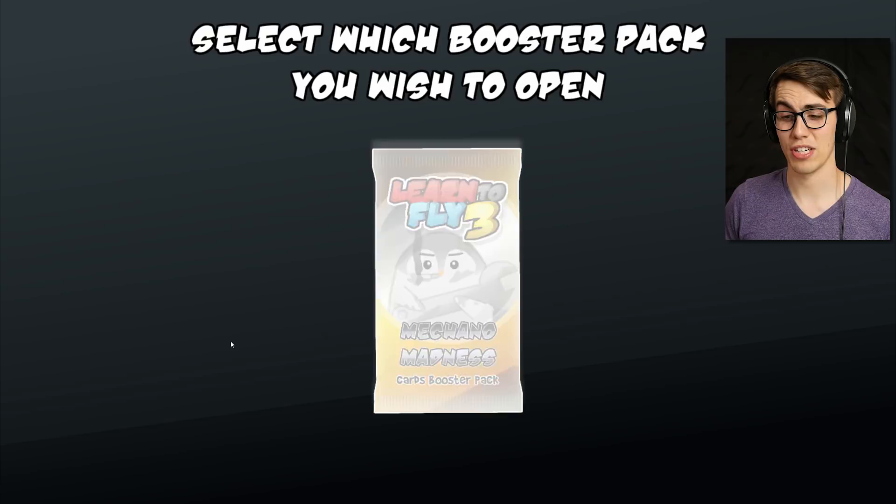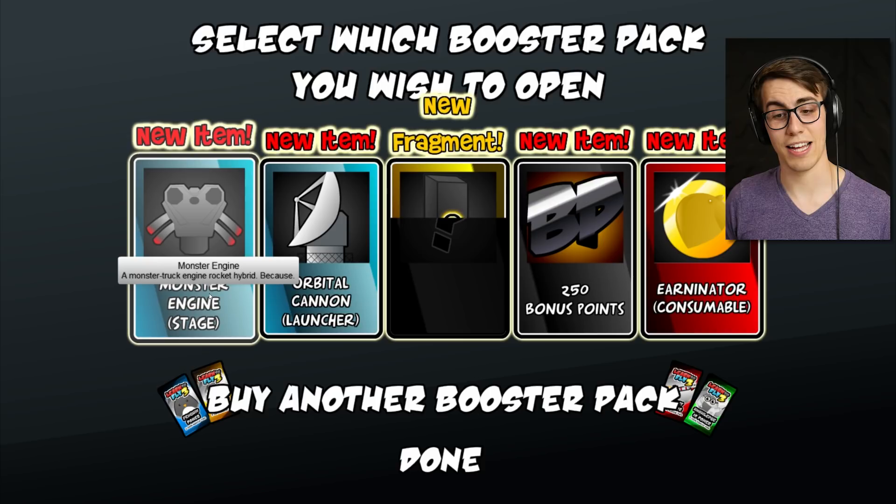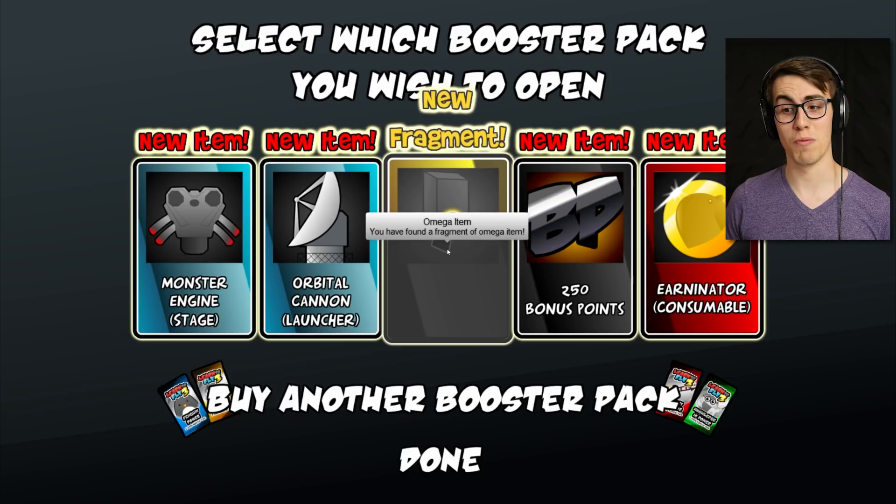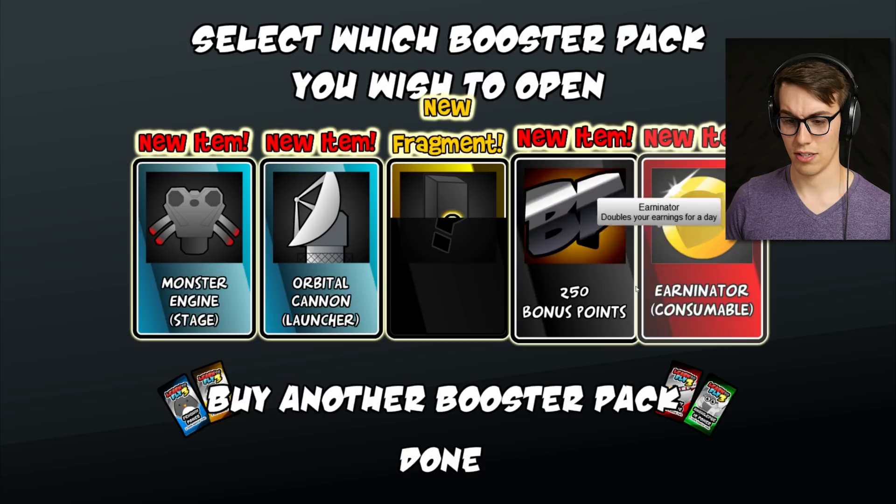We'll get the wrench right here — Mechano Madness. What did we get? We got a monster truck engine rocket hybrid. Orbital cannon — 'we hacked military satellites to shoot at us, it's a flawless plan.' This omega item — 'you have found a fragment of an omega item.' Got some BP and got an urninator. Let's buy another one.